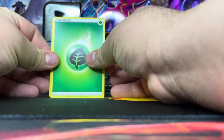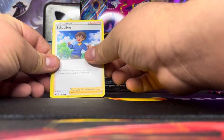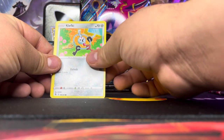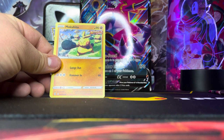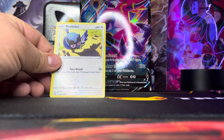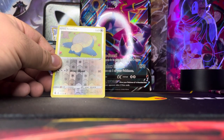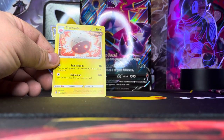We got energy cards. Got the Mareanie, Primeape — nice looking Primeape. Clefairy with a Fusion Strike corner mark, Makuhita Fusion Strike in the corner as well — one, two, three Makuhitas. Galarian Darumaka, reverse holo Snorlax — that's a nice-looking reverse holo Snorlax. And for our rare, non-holo Electrode.